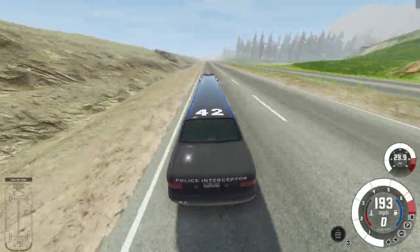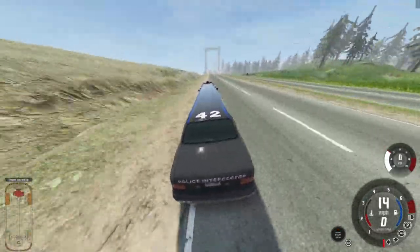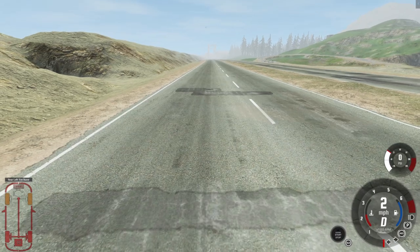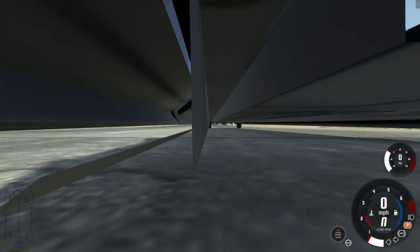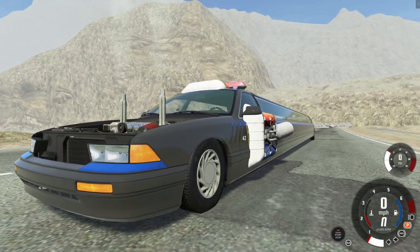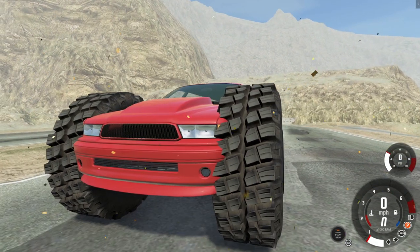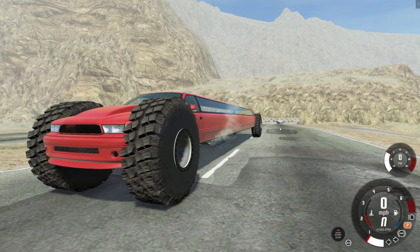We're gonna launch it off the bridge real quick because I want to see this thing fly. Oh man, we are flying! There go the wheels - I don't think we're gonna make it to the bridge. Yep, and this is when the game broke physics. It just popped. You're probably asking yourself, how do you make a car like this even more extreme? Simple - you add monster truck tires to it. I bring to you the monster truck limousine dragster! It's gonna get more ridiculous once we put rockets on it.